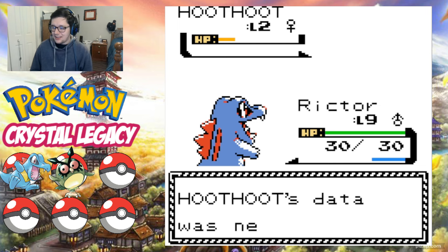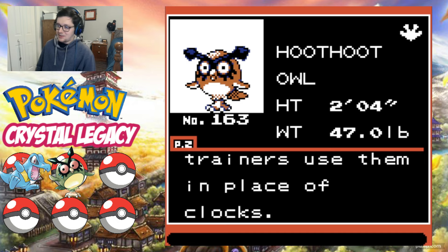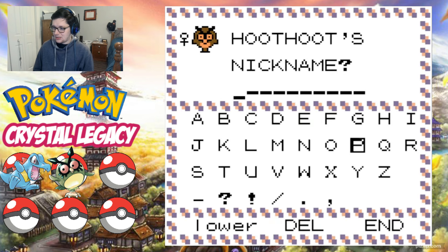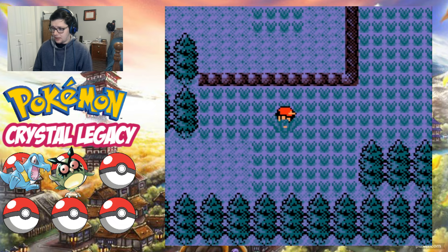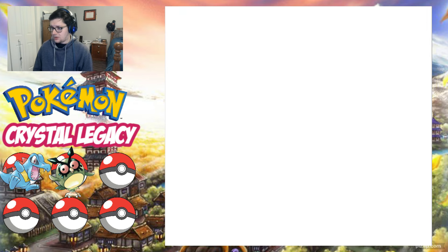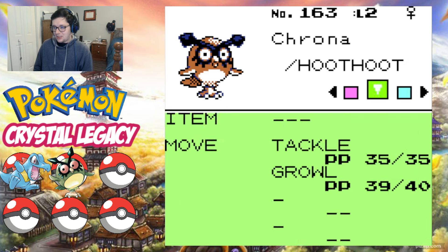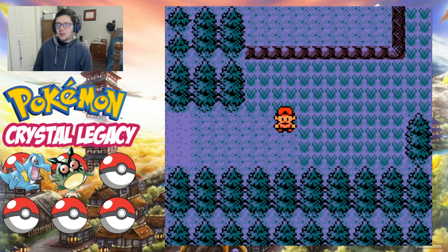Level two Hootoot. 'Hootoot is the Owl Pokemon — it begins to hoot at the same time every day. Some trainers use them in place of clocks.' We're going to name her Crona — because Cronos is time, so Crona is the female version of time, and because she tracks the time. There we go. We've got Crona and Richter here on the team. They're both great and they're going to make great members of this team.